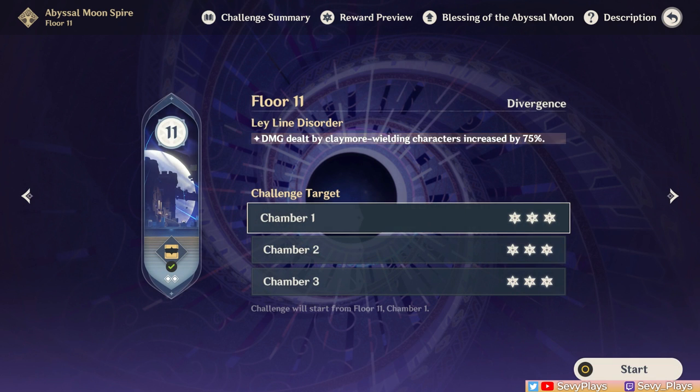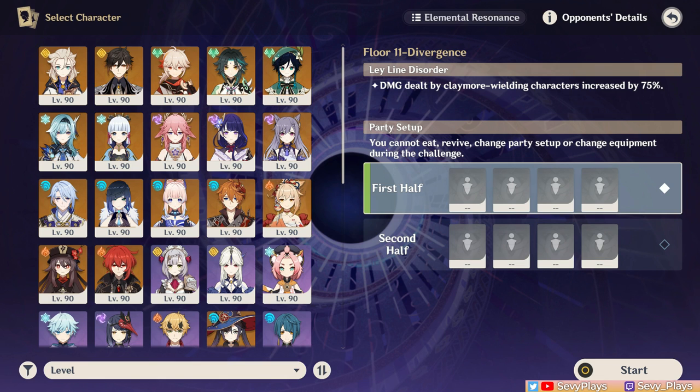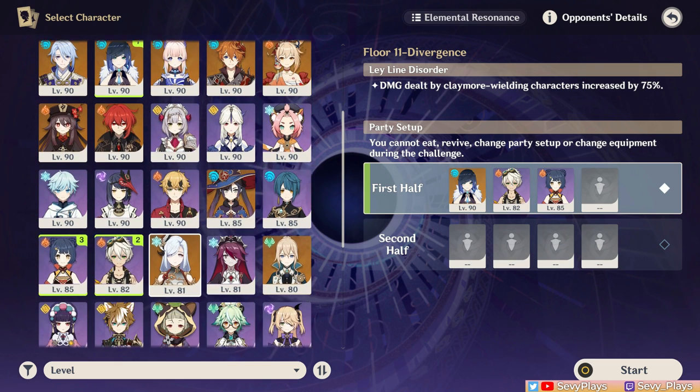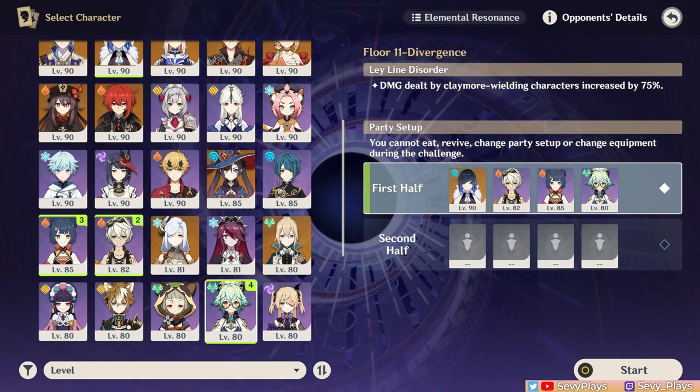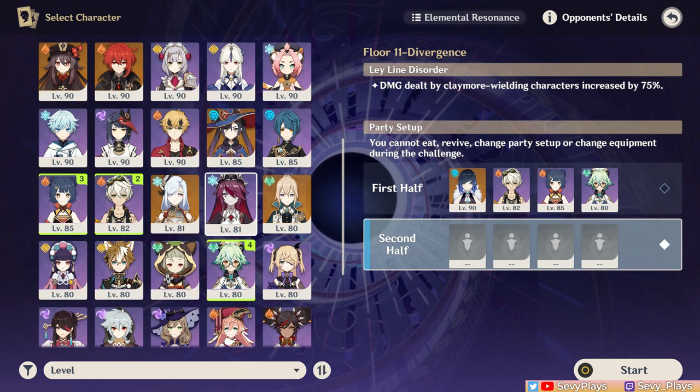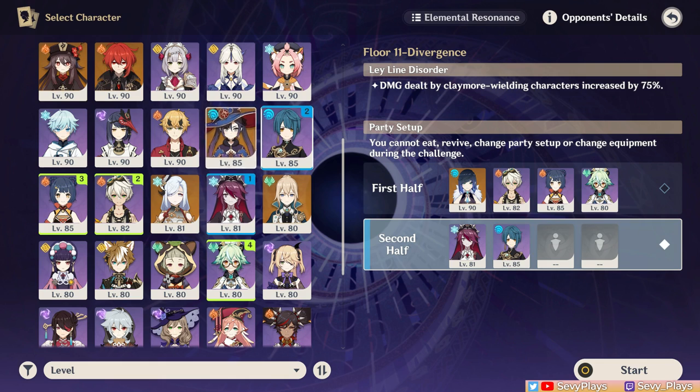Starting with floor 11 team suggestions. Since you have cryo enemies in the first half, you generally want a pyro DPS, the most accessible of which is, of course, Xiangling. If you can, you'll likely want a healer for the Rift Towns in chamber 3. My team of choice for the second half is a freeze team, as you'll want to disable the enemies here a lot.